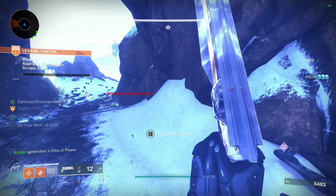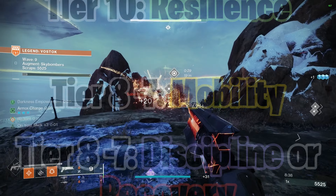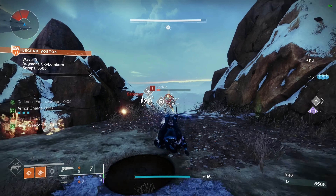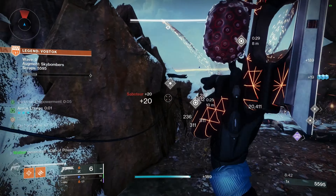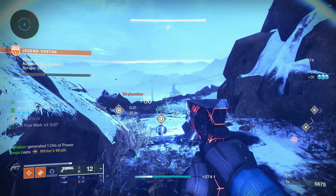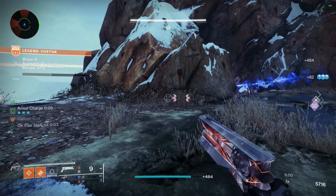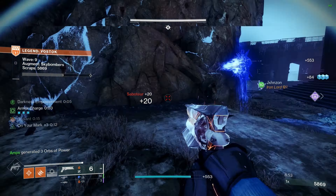For stats here, High Resilience, High Mobility, and High Discipline or Recovery will be great options. For weapons, Sunshot and Riptide work great here, but you could also — once it drops — get a Luna's Howl with Heal Clip and whatever you want in the fourth column, and that will be great to proc Ember of Benevolence. Heal Clip weapons work great with Benevolence.